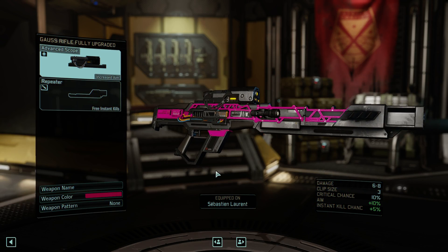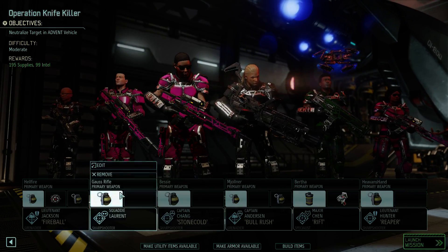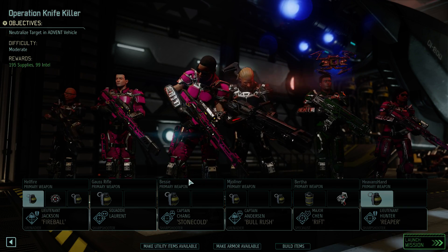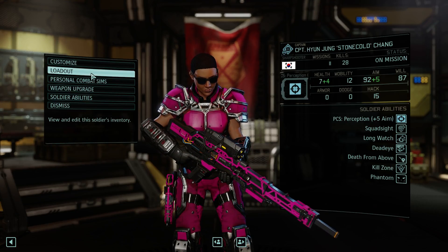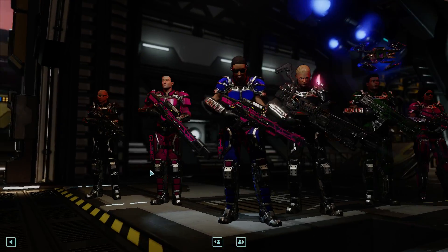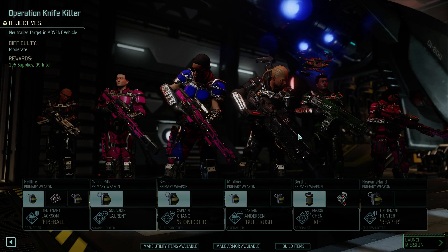Whatever, just put something on there. So, three sharpshooters in this mission — but one of them is a pseudo-sharpshooter, so you've gotta remember which one's which. We can always change our armor for this episode just to make sure I don't forget. In fact, let's do that. Stone Cold, a little bit of a change — your hybrid Stone Killer. Alright — I'll see you in the next one where we will do Operation Knife Killer. Thanks for watching everyone, see you soon.